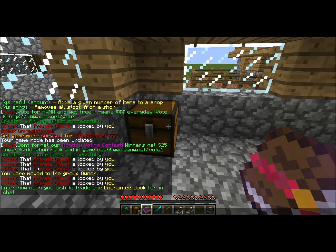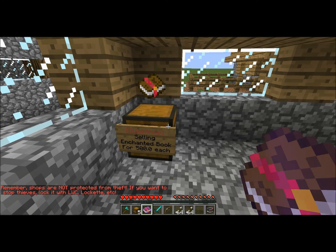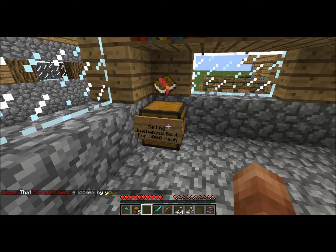You'll then get prompted in chat: 'Enter how much you wish to trade one enchanted book for in chat.' In this case, we'll sell this enchanted book for, say, 500. There we go — enchanted book. Now all you have to do is open it up, toss your item in, and if you have books with the same enchants, naturally toss them in there too. And you're set up — that's it, you're done.